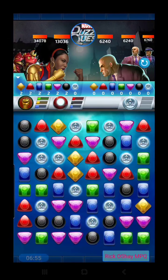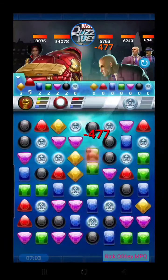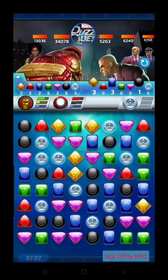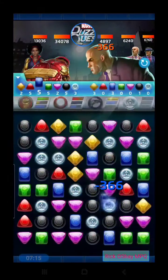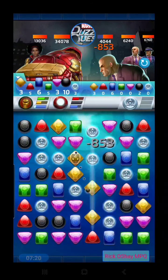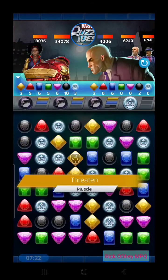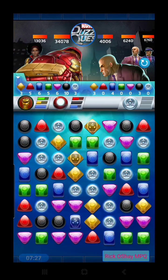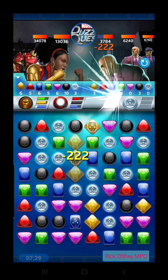Not sure who to take on first — I imagine we'll try to take a couple of the muscles out directly. Then we'll save our big shot from Misty's green for the Dune, who has a little bit more health. The reason I thought we'd bring Hulk Buster along is because his black ability can create some relatively strong strike tiles.